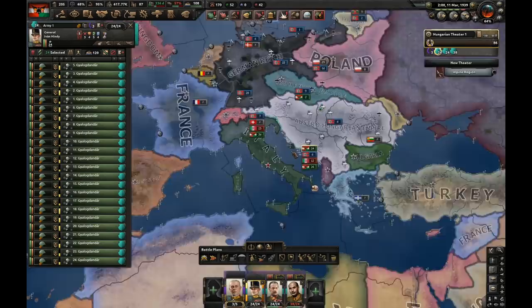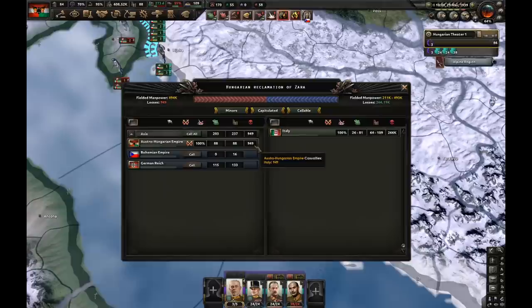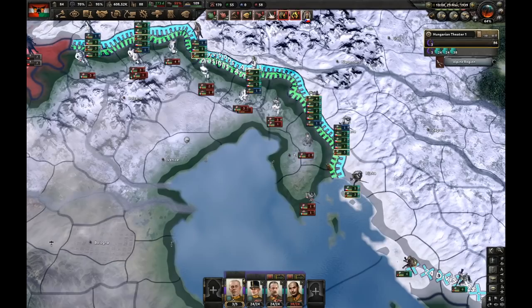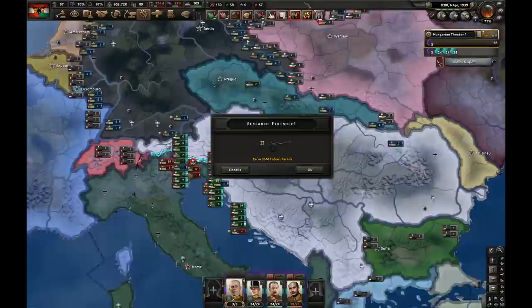Let's go for total mobilization. Funny number of stability. Now I'm going to improve my infrastructure in some states and build mills there later. They got 266,000 casualties and we have only 949 casualties - this is just insane. Our KD ratio is pretty much 280. Italy has about 50 divisions, I think we can push them out. Let's improve the airport in Tyrol and deploy CAS planes there. Poland refused German ultimatum - this happened in April because Germany didn't do Anschluss or Fate of Czechoslovakia, so World War II happens earlier.